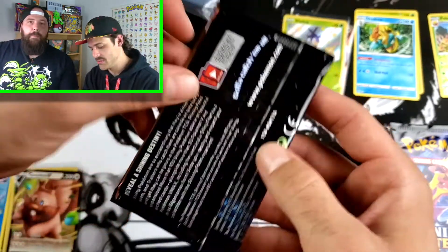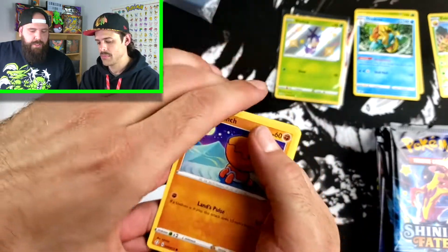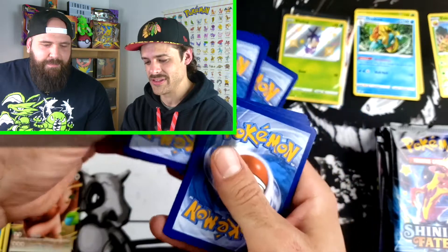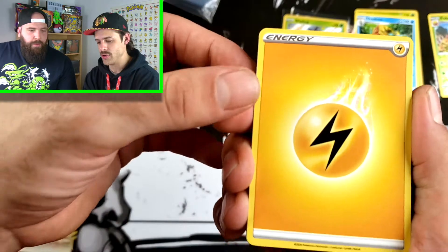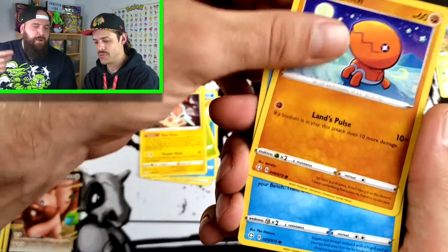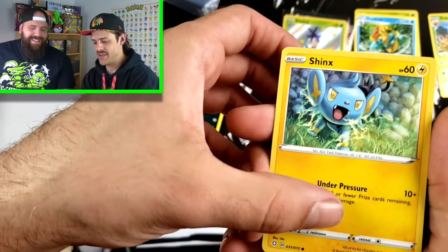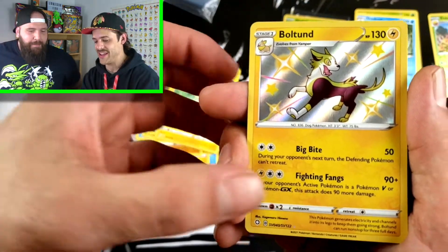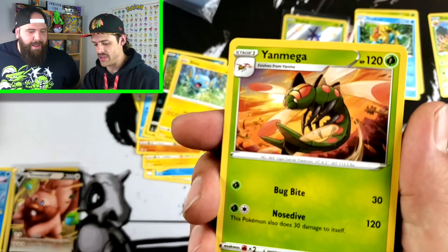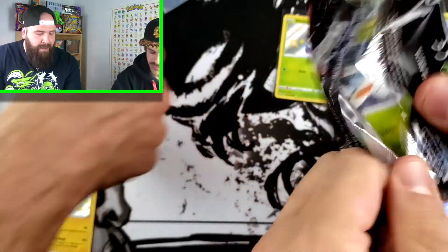Toxtricity packs - my boy! Last time I opened these I got a Full Art Toxtricity V. Still looking for that card here on this channel. Every time I see the white coat card I think someone got something good, but I remember every single pack has it - you can't be spoiled in this set. Pack number three, lucky number three. Bring the Thunder from a Toxtricity pack! Thwacky... Grookey... Oh! Boltun shiny! So this Thunder is shiny - I will take it. That is sick!